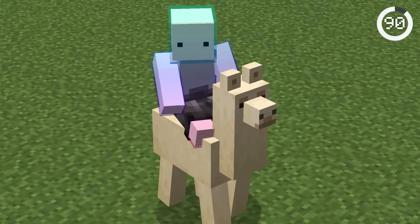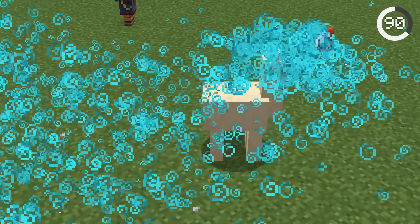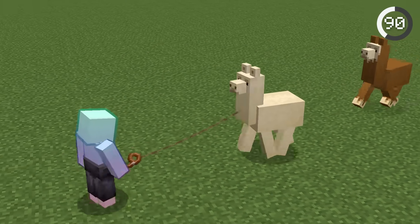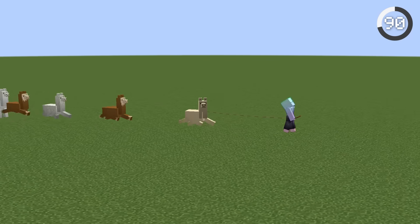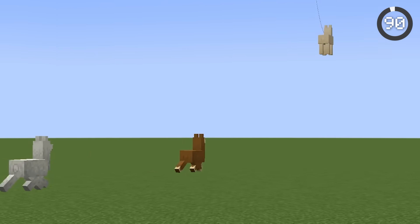Llamas are one of the fastest mobs in Minecraft. They may seem slow at first, especially the wandering trader llamas, but there's a way to make them go super fast. When you attach a llama to a lead, up to 10 other llamas will follow and they'll do almost anything to keep up. You can fly backwards in creative mode and the llamas will still somehow keep up.